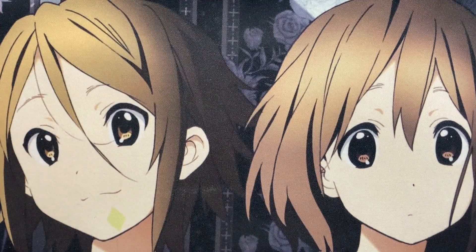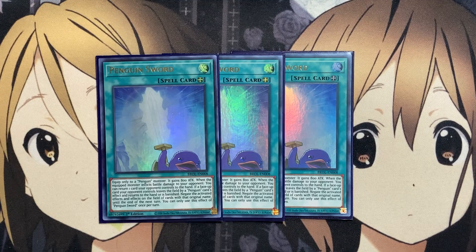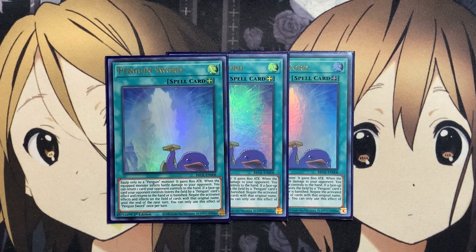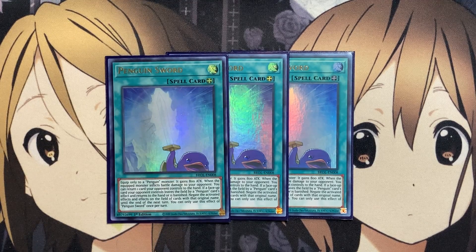Moving on to the spells: I run three copies of Penguin Sword. Equip only to a Penguin monster — it gains 800 attack. When the equipped monster inflicts battle damage, you can return one card your opponent controls to the hand. If a face-up card your opponent controls leaves the field by a Penguin card effect and returns to the hand or is banished, negate the activated effects of that card until the end of this turn. This can really disrupt your opponent's plays. If you have the banish option with Note Penguin plus Penguin Sword, not only do you get rid of a pesky resource, but your opponent won't be able to use it. And with Penguin Brave equipped, you have a 3,200 attack boss monster.